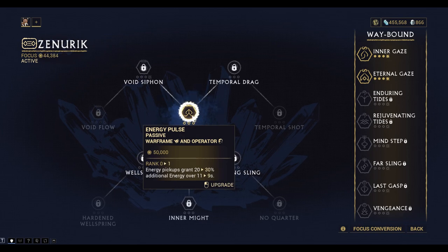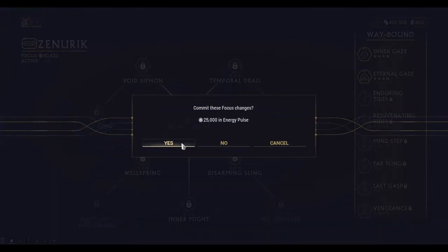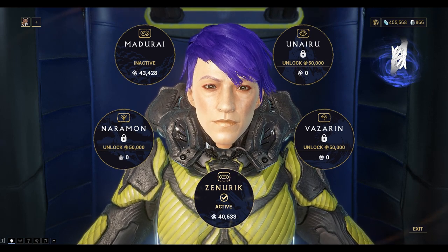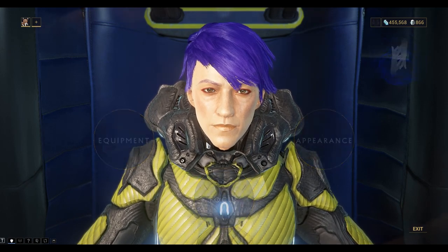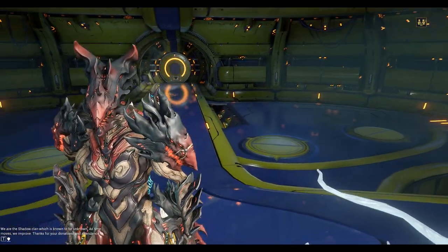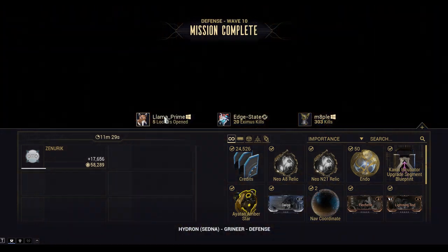Now I've got 25,000 to unlock Energy Pulse, and I need 50,000 to get to the first level. You can see Zenurik is now my active focus school. I've now got 58,000 points.